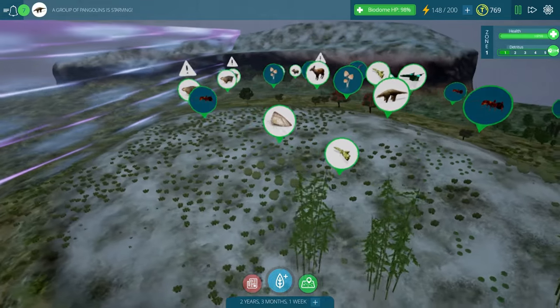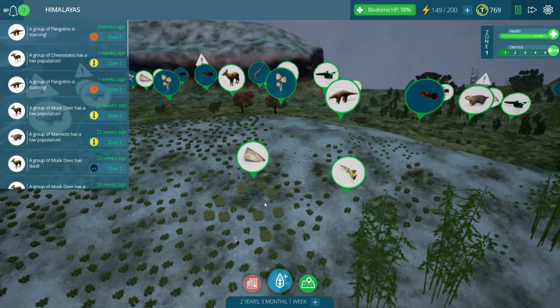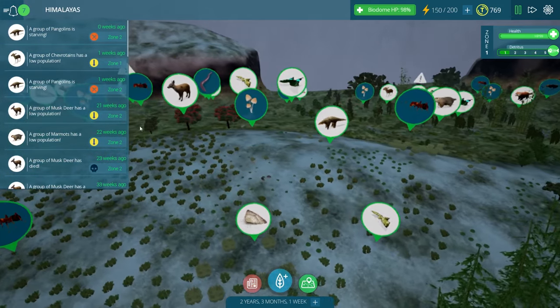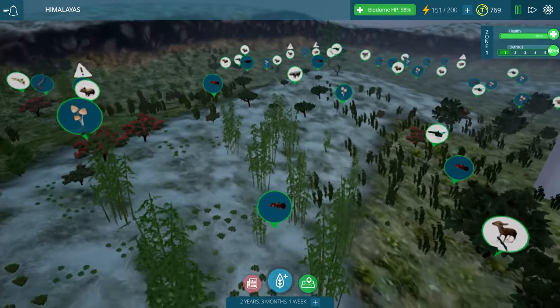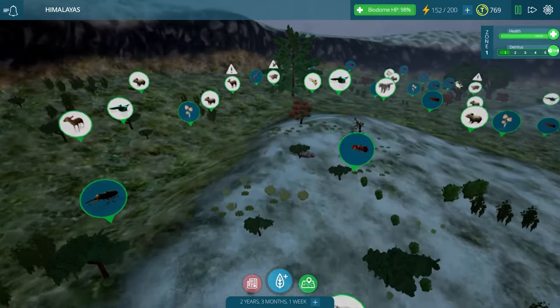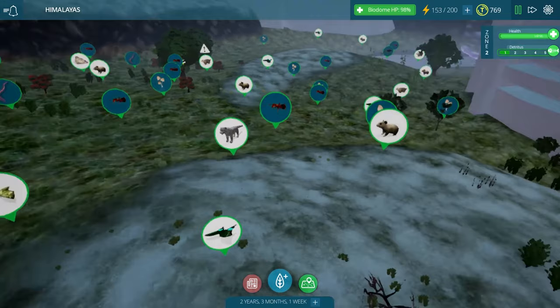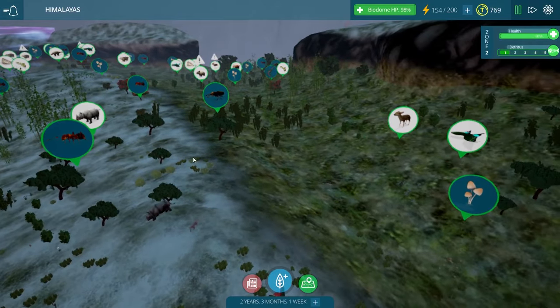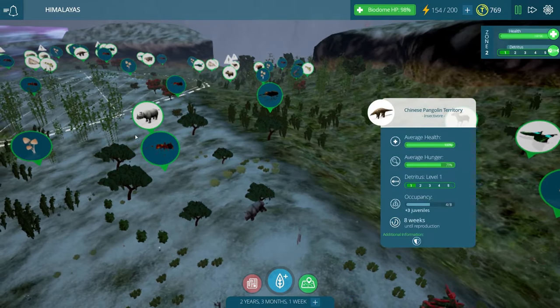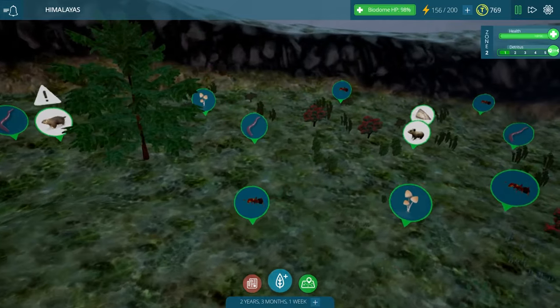And look at all this grass all of a sudden! And our pangolins are starving! That means you guys need some insects actually. You are in Zone 2, so we need to go find the Chinese pangolins in Zone 2 somewhere - that's actually quite far away. Okay, we're in Zone 2 now. Where are our pangolins? I don't see any territories for Chinese pangolins except for the ones way over there, but that's Zone 1. Where on earth are you, little guys? Am I just not seeing you?